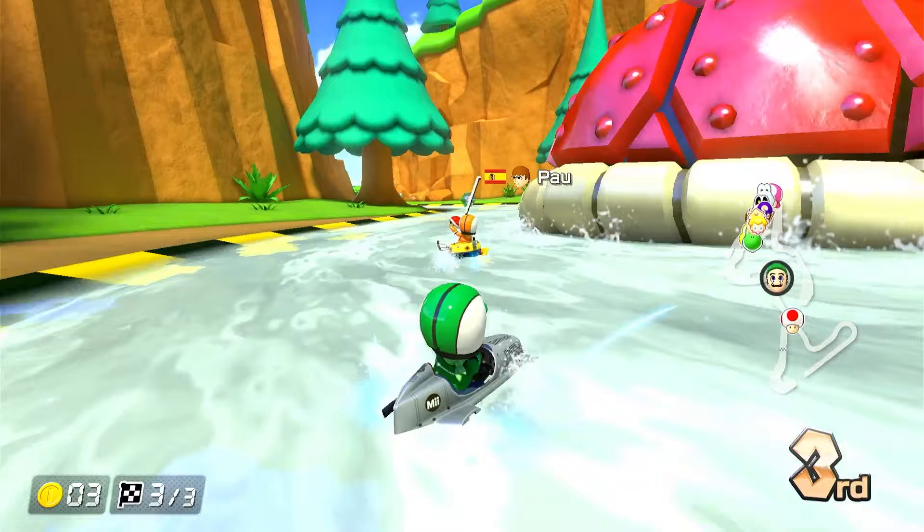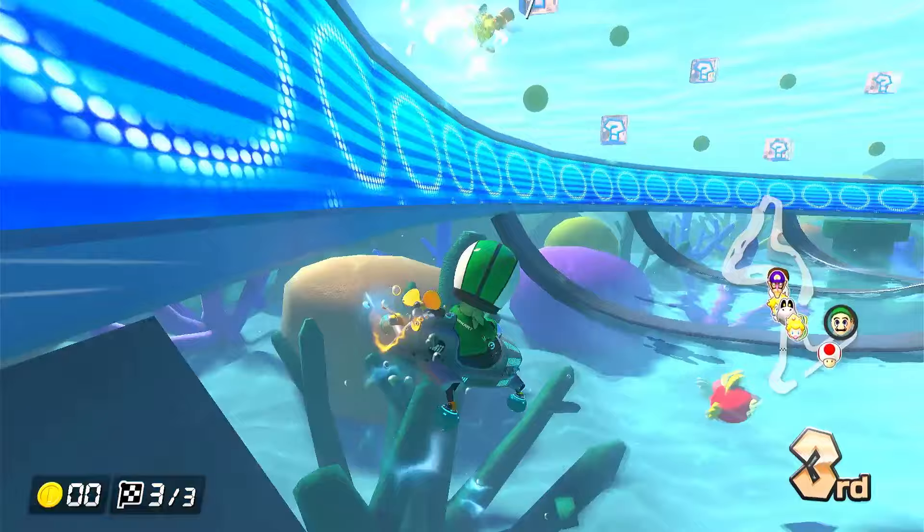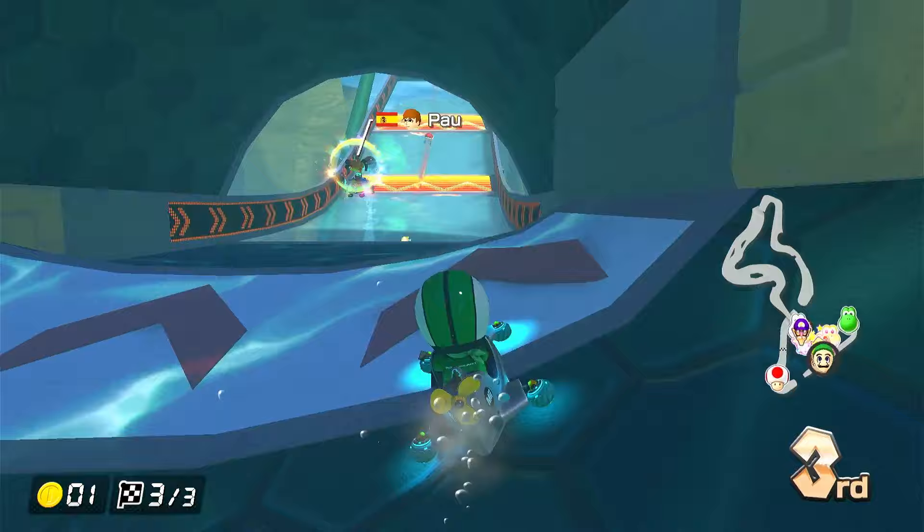Second place — he's got a red shell and he's going to throw it instantly. I've used this mushroom to catch up a little bit. He's got another red as well — he's just sent it. See if we can get an item here — I've missed all the item boxes, that's so annoying. He's just let go of all his reds as well — I could have had a red or a mushroom.